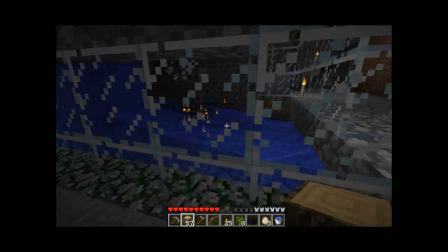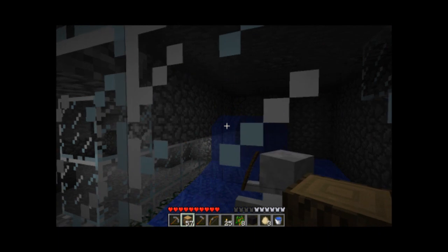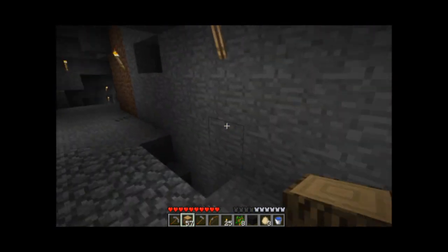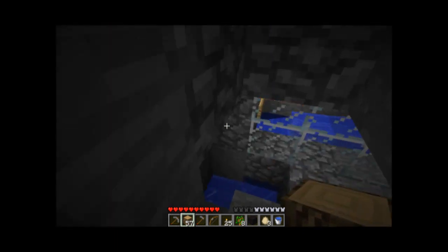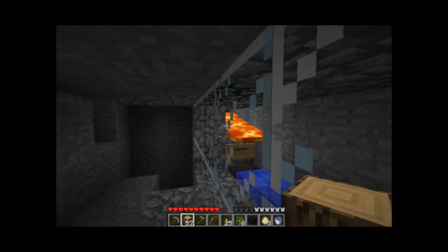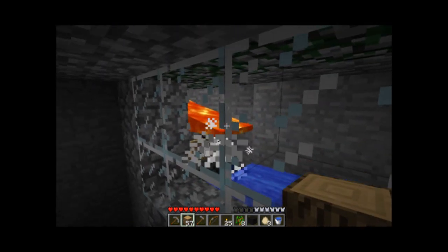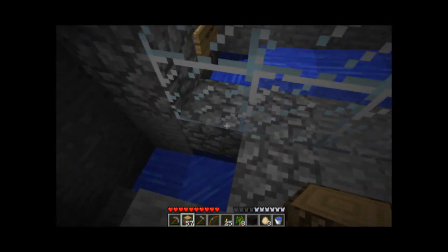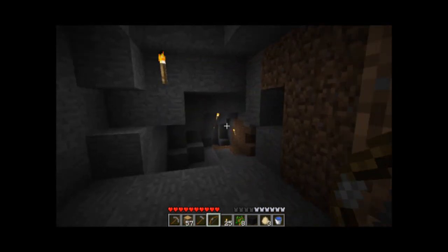What I did with that is created this fancy little mob trap — nothing too spectacular. Just get the source blocks, the water blocks over there in the corner, which pushes all the skeletons that spawn down into that little hole. You can hear them burning already. I got lava from somewhere, dug that way back there, put the lava source block way back there, and another water source block over there which takes a zombie, drops them into the lava, and then all their items are generously given to me right here. It's essentially an unlimited amount of arrows, which is fantastic.